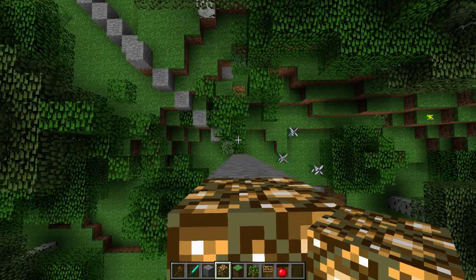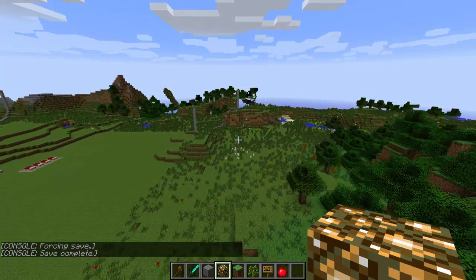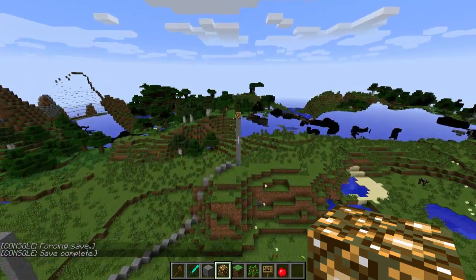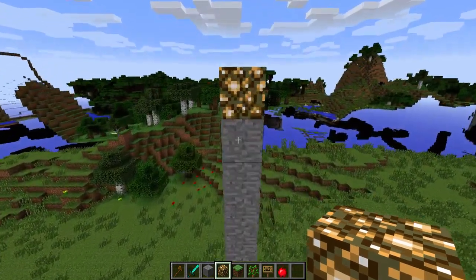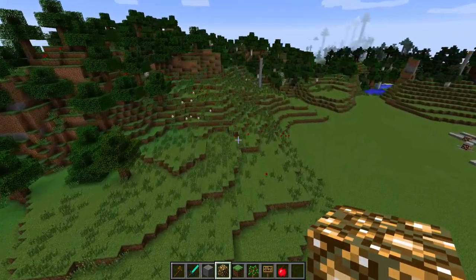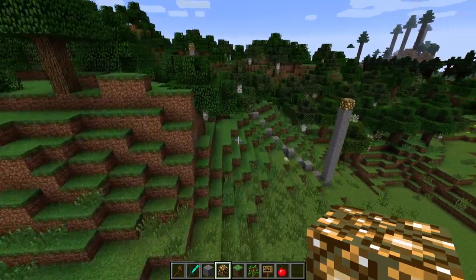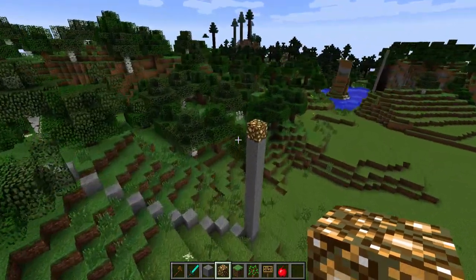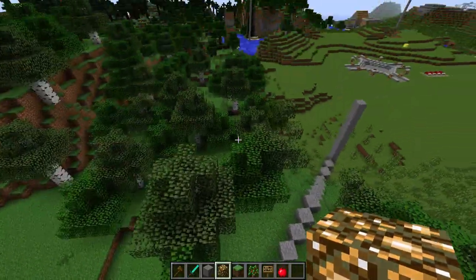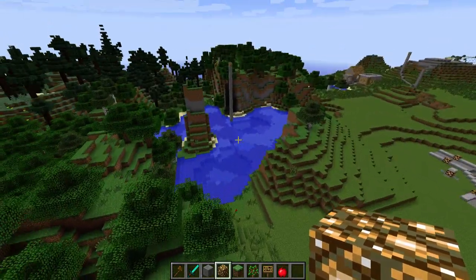I'm checking whether the corners align perfectly. I also worked on various configurations — for instance, making the server save every 30 minutes. I decided to enable that — it's a decent feature. Also, normal players can't see the save notification. I think we have a decent spawn size, and we can always make the spawn protection area larger later.